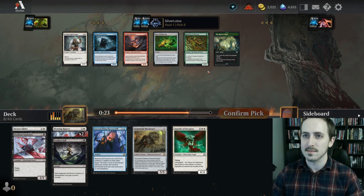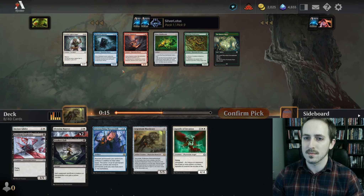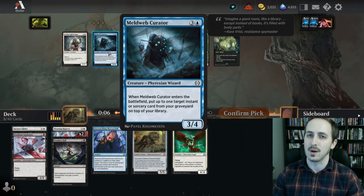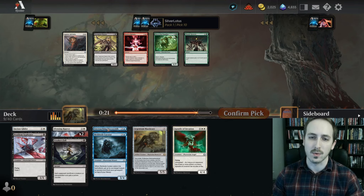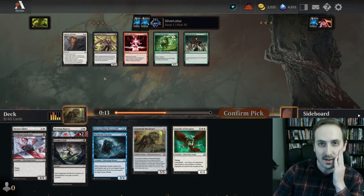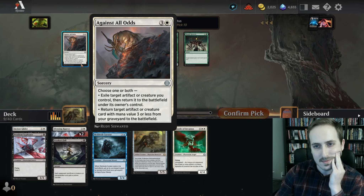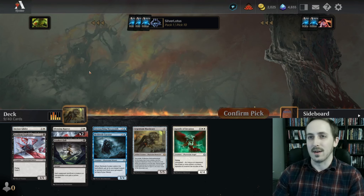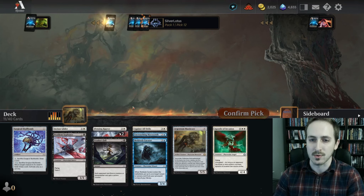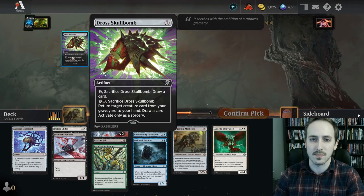I could easily see us going white/black this game. Let's see — I really don't see us playing this Lightbringer. I'm gonna take the Hunter Mace just in case. Now I'm gonna take the Curator. If we end up going white/blue we like the combo of these two cards. But do I want to take this now that we have Testament Bear and might be playing black? It's a really hard question. This is a sweet combo — I'm gonna take it against my better judgment.